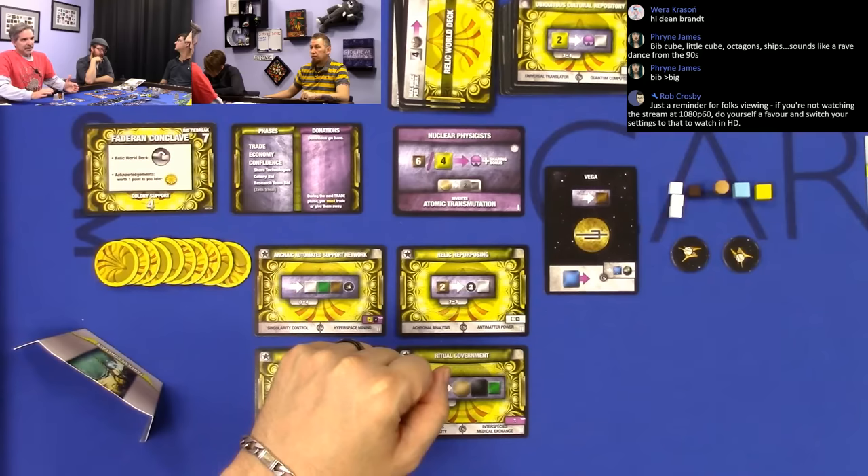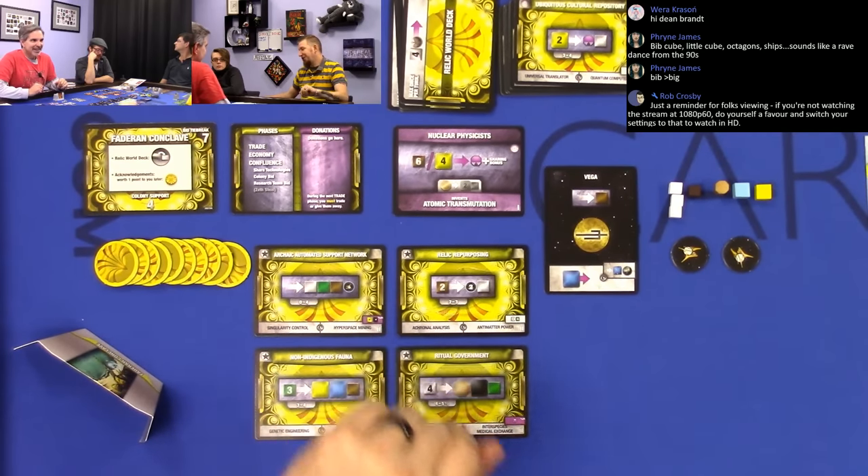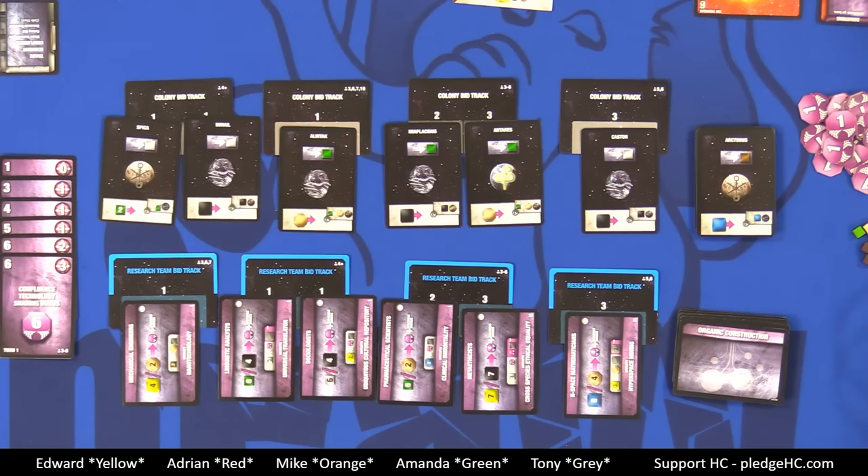The way the trade phase ends is when everybody but one of us is done trading — so if four of us say we're done trading, the trade phase ends. The other player is done by default. The trade phase is all simultaneous, so we're just going to be open auction, open market — like, I've got two big gray cubes, Mike, what do you give me? Negotiations are just going to be flying across the table.